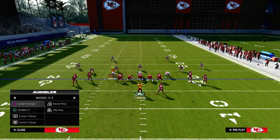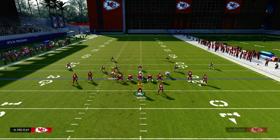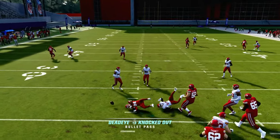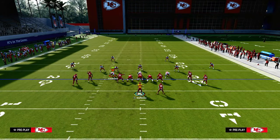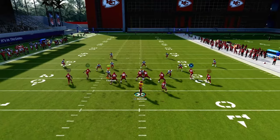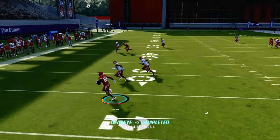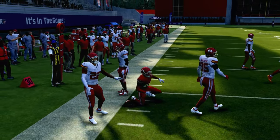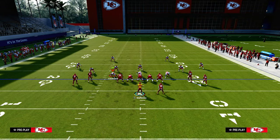How does this play work against zone coverage? Pretty simple. We're going to run a high-low concept over the middle of the field. The post route is going to make those yellow zones back off, so one of the best ways to attack zone is to hit this drag route over the middle. If EA patches slant routes to make them more effective, you can also put a slant on this play — that's also a very effective way to run it.